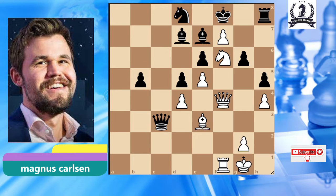This position is from Magnus Carlsen's game against Grandmaster Tant in 2021. Magnus has the white pieces. Please find the best move for Magnus in this position. In this position, Magnus played Knight takes on f7 check.